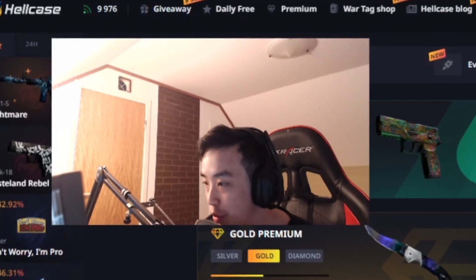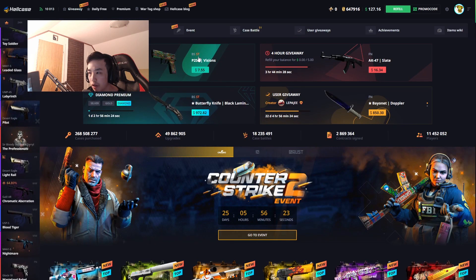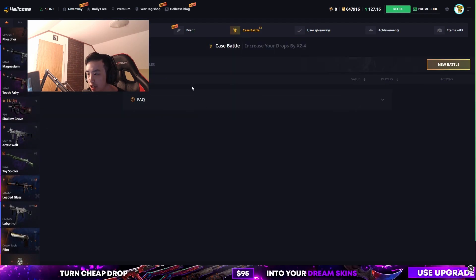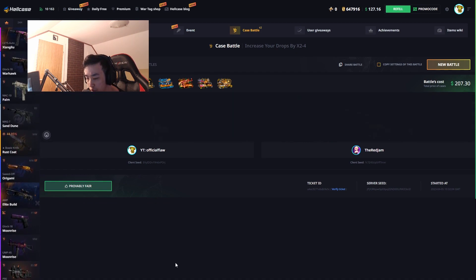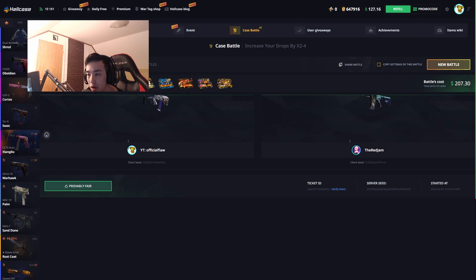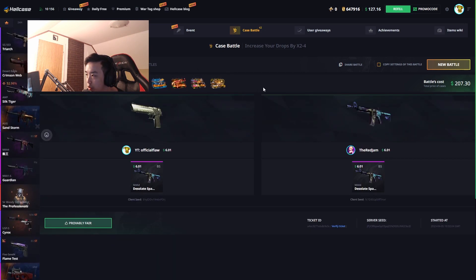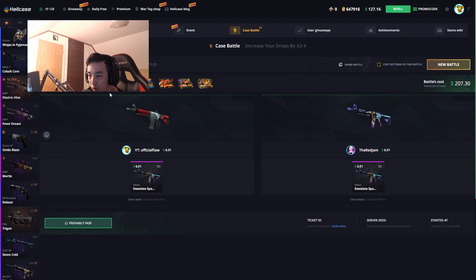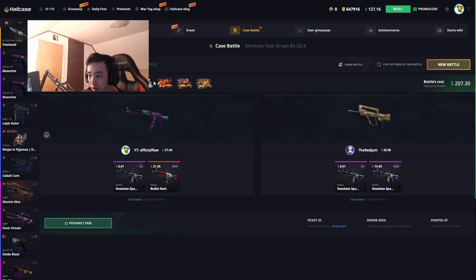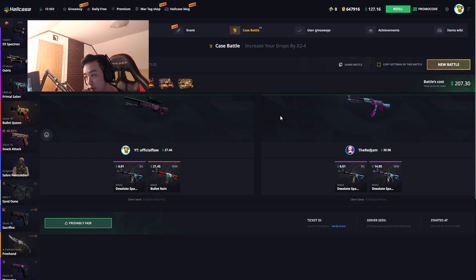Welcome back to a new video — we're back on Heli Case again, haven't been here in quite a while. Starting off with a $207 case for a nice small warm-up case battle. I made battles for a total of about two thousand dollars so my balance is a little low at the moment, so I'll definitely be selling some skins if I win the case battles.